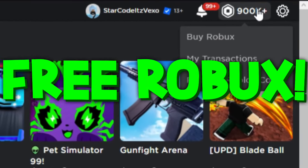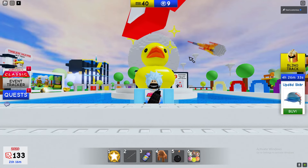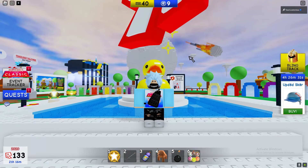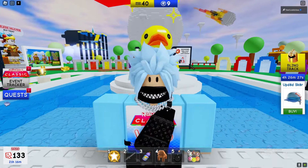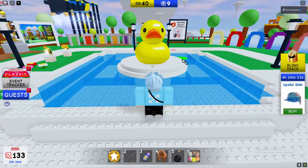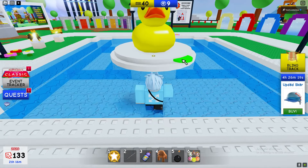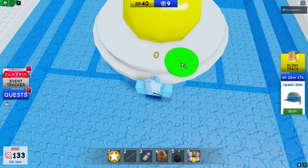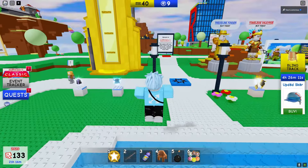In today's video, I'm going to be showing you all of the number locations to open up the dock vault inside of the classic Roblox. This is all of the number locations, with the first number being right behind me. The number is different for every single person — keep that in mind. We've got a yellow number zero right here, a yellow number zero.